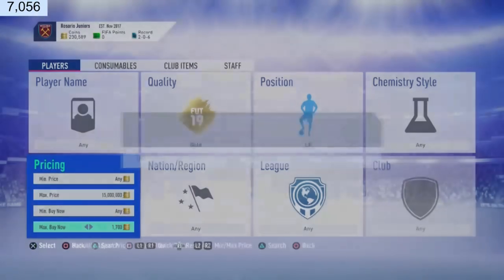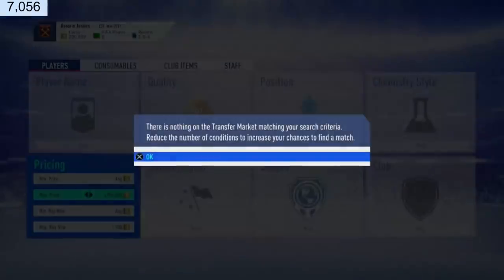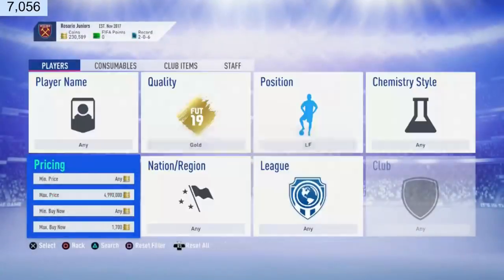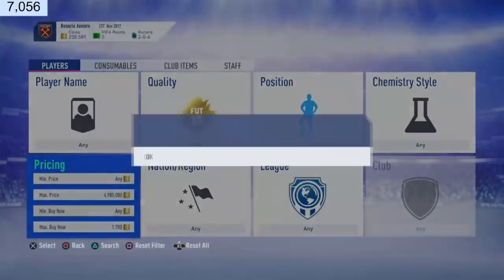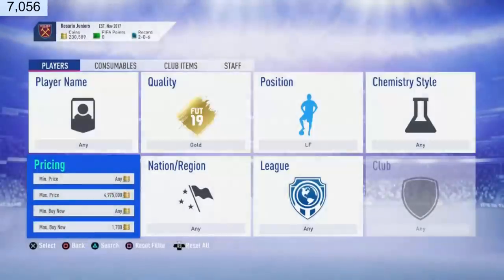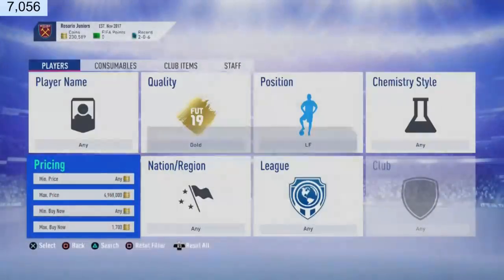Literally what you do is just go 1.7k coins and slide down — it's a really really good low-budget trading method. You can make 100 coin profit, 200 coin profit, a thousand, even 2,000 coin profit. It ranges — a left forward going for 4k can be found for 1k, then listed for 6.5k, because people don't want to convert him since they're lazy.